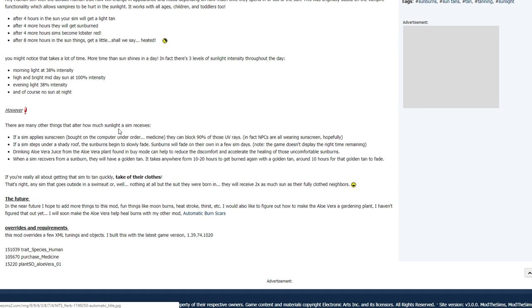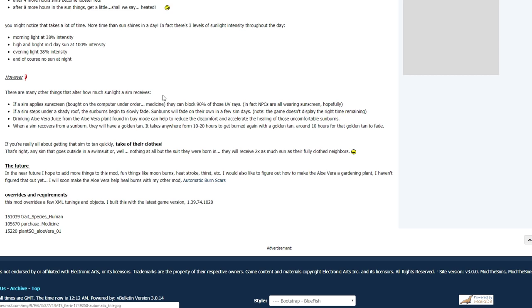There are many other things that affect how much sunlight a Sim receives. If a Sim applies sunscreen — purchasable under medicine on the computer — it blocks 90% of UV rays. NPCs will be wearing sunscreen at all times. If a Sim steps under a shady roof, the sunburn begins to slowly fade. Sunburns will also fade on their own in a few Sim days, though the game doesn't display the correct time remaining.